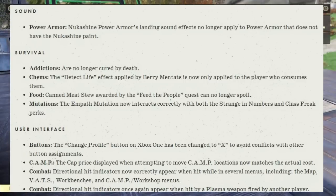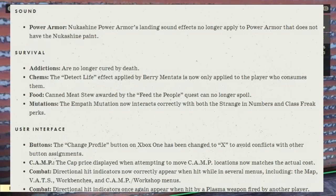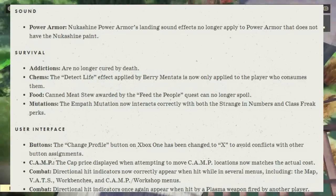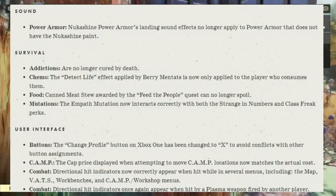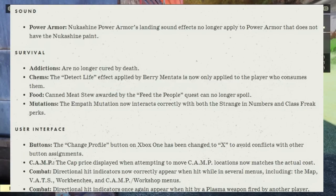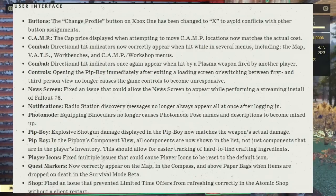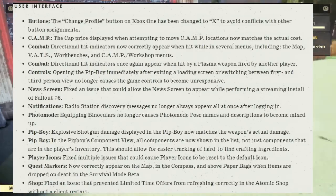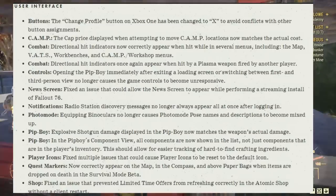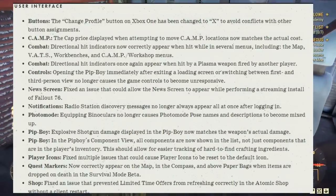Under sound: Nukashine power armor landing sound effects no longer apply to power armor that does not have a Nukashine paint. Under survival: addictions are no longer cured by dev cams. The detect life effect applied by berry mentats is now only applied to players who consume them. Food — Stewed Meat awarded by the Feed the People quest can no longer spoil. Mutations: the Info mutation now interacts correctly with both the Strange in Numbers and Class Freak perks. Under user interface — buttons: the change profile button on Xbox One has been changed to X to avoid conflicts with other button assignments. Camp: the cap price displayed when attempting to move your camp location now matches the actual cost. Combat: directional hit indicators now correctly appear when hit while in several menus including the map, VATS, workbenches, and camp workshop menus. Combat directional hit indicators once again appear when hit by plasma weapons fired by another player. Controls: opening the Pip-Boy immediately after exiting the loading screen or switching between first and third person view no longer causes controls to become unresponsive. New screen: fixed the issue that could allow the new screen to appear while performing a streaming install of Fallout 76.